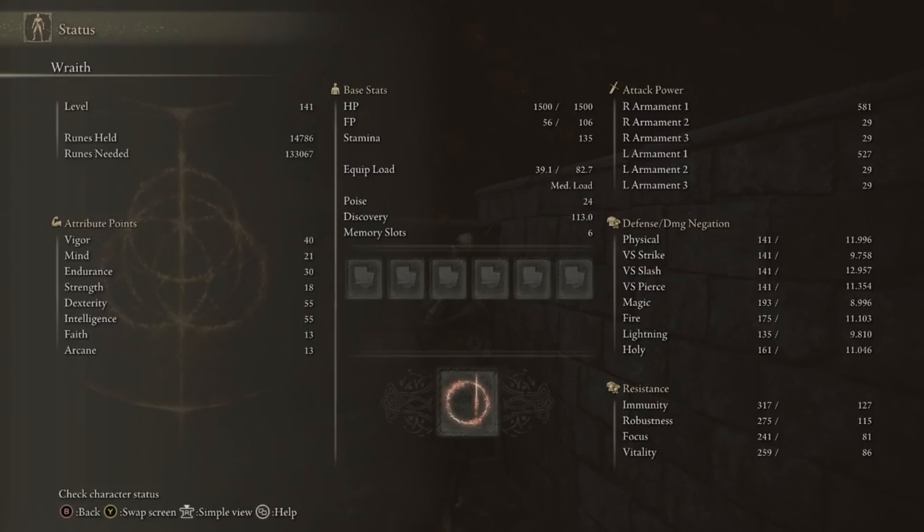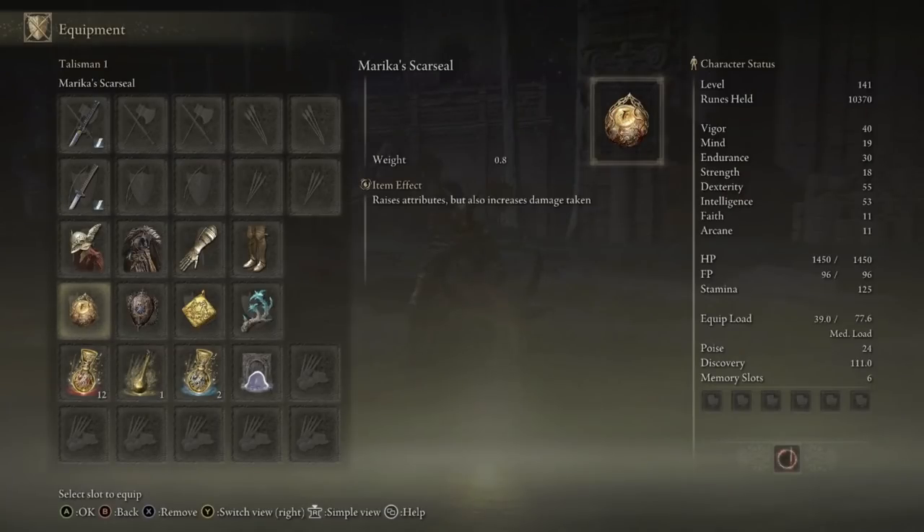What you could actually do is have fewer points in Endurance and Vigor. I think 25 or 26 is a really good spot for Endurance on this build, and then put all those extra points into Mind. Vigor is good to have a lot of mostly endgame — you can get away with 30 Vigor for most of the game. Your priority order: two primary stats first, then Vigor, then Endurance. Your dump stat — where you put all your leftover points — will be Mind. If you want to use the Ash of War more than melee, take points off Endurance or Vigor.